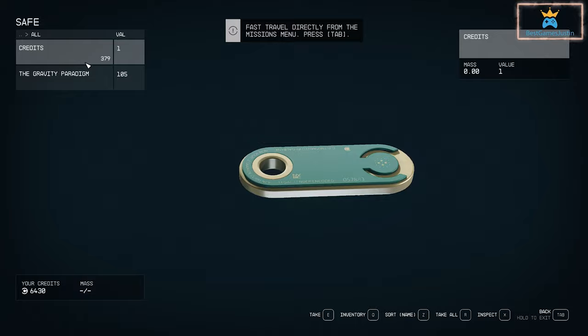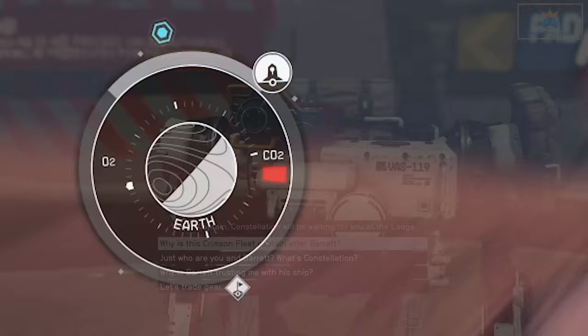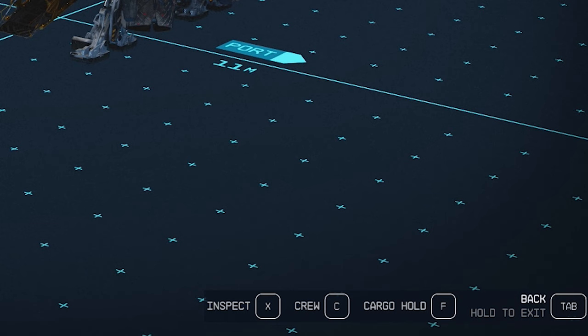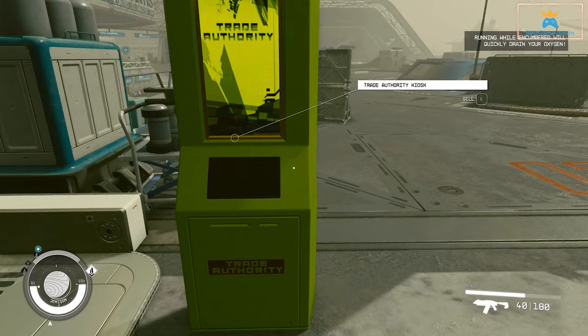After you gather a lot of items you'll start to become heavy, and once you move the oxygen will deplete faster. The CO2 will build up and you risk lowering your health. The best thing to do is talk to Vasco and store items onto him, and once you go near the ship you can also access the cargo and store items there. When you reach your limit you'll receive a message on screen saying you can transfer everything to Vasco or to the ship.